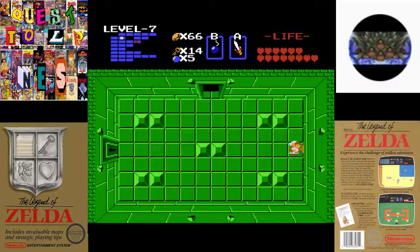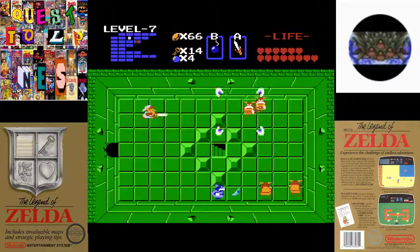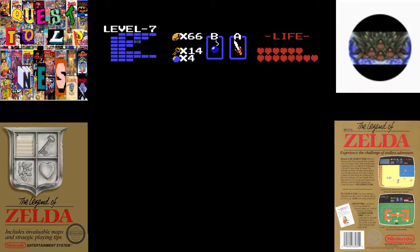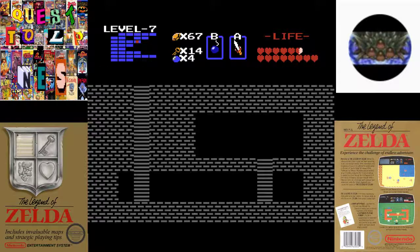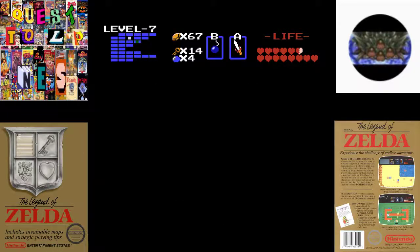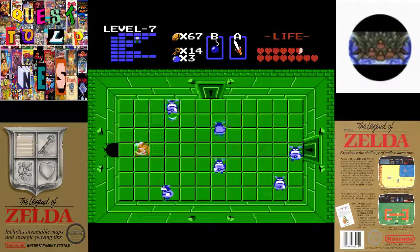Now, where can we go from here? Well, we have to bomb over. Now we're in the eye. We gotta kill all these guys. Just a little trick — I'm gonna actually kill him. Now that is the red candle. It's like the blue candle except we can actually use it multiple times in the room, so unlike just having one shot with it, we have many shots with it.